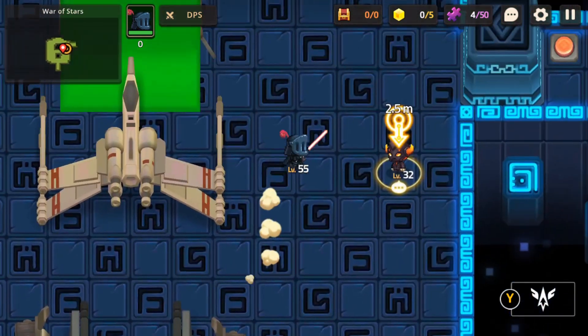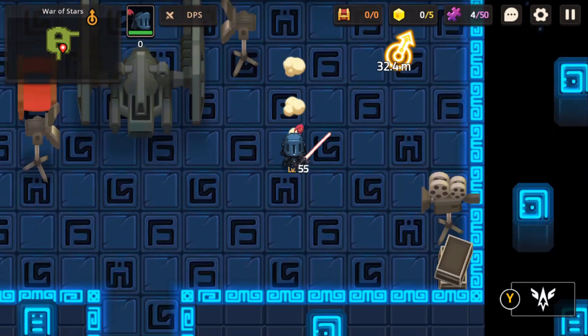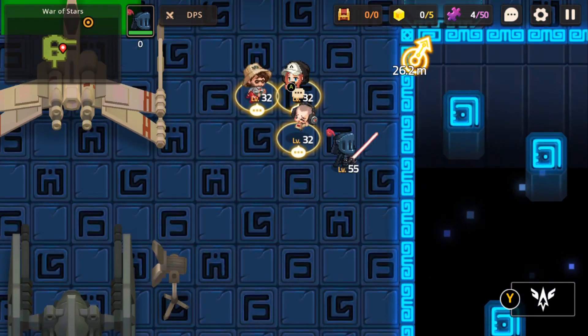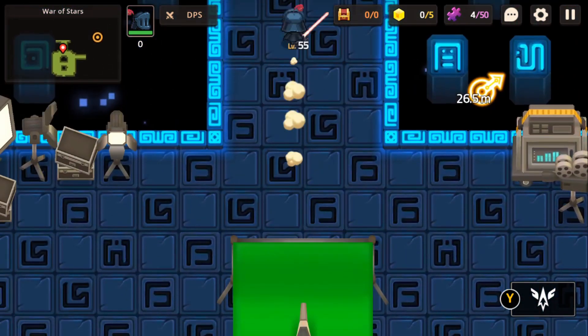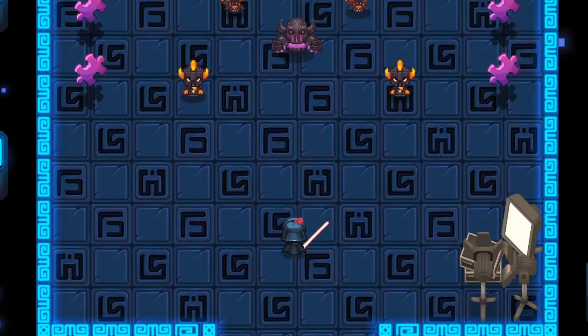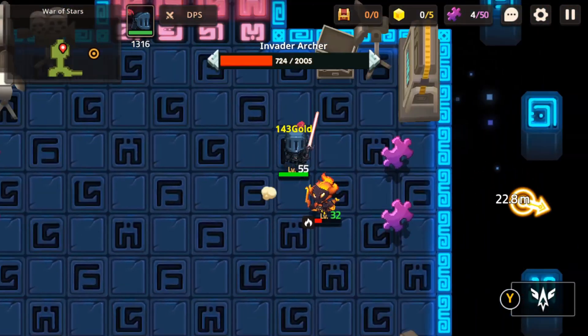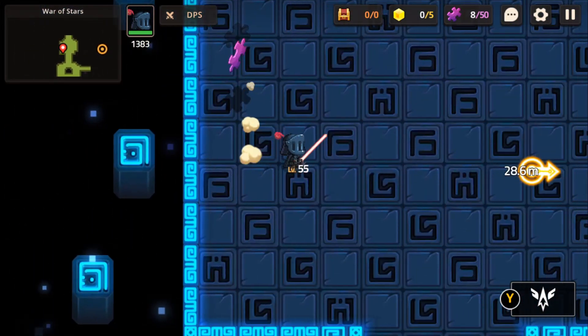We'll start off the level by talking to this guy. I like how we're dressed up as Darth Vader — well, knock-off Darth Vader. There are some monsters to kill here. The lightsaber is so cool. Hopefully we get a character that uses it as an exclusive weapon.